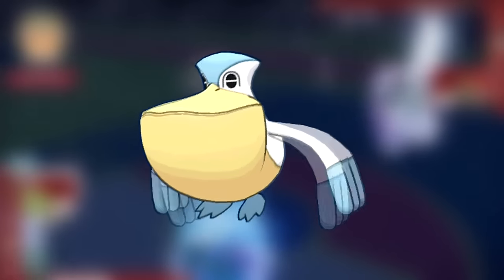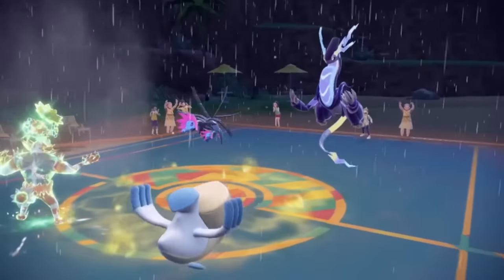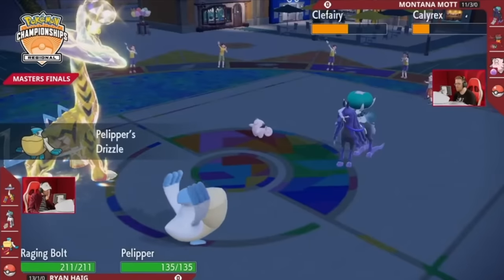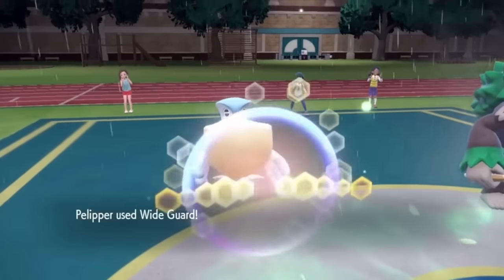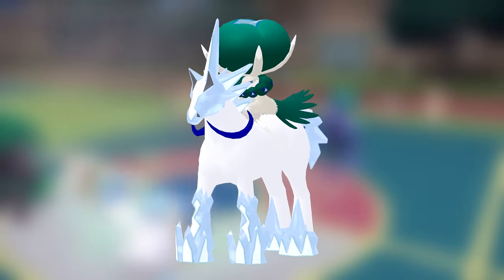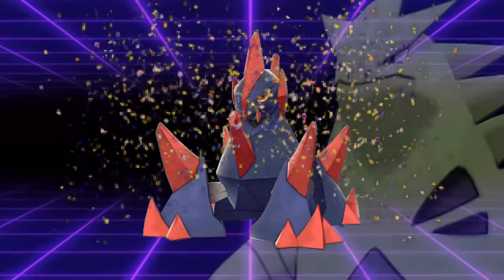Not only was Pelipper now able to set up Rain for Swift Swim users like Ludicolo or Kingdra, but it could even set up Tailwind for them, making it so even if the opponent gets Tailwind or Icy Wind off, the Swift Swim sweeper will still outspeed them. Nowadays it's still a top-tier Pokemon despite competing with restricted legends like Kyogre and Calyrex Ice Rider, due to Wide Guard making it a hard wall to Calyrex Ice Rider since it can't hit it with Glacial Lance or High Horsepower. And Gigalith doesn't drop the Hydro Pump anymore because of Sand. Yay, Gigalith — you get to be good until Tyranitar shows up!